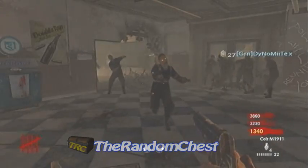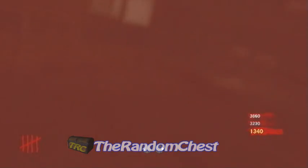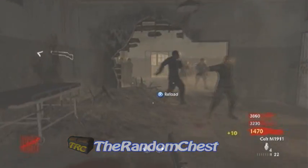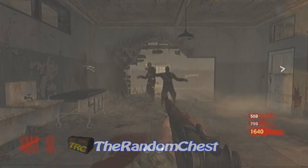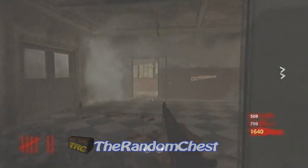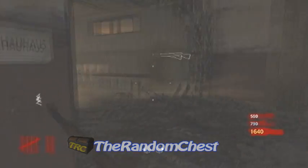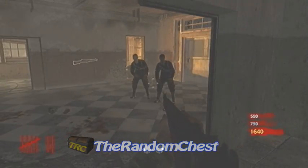Some are just standing there swinging around as if I was next to them, and some are against the door trying to whack my teammates on the other side of the building. There isn't exactly much point to this glitch — it's just to mess around, have a laugh, and watch the zombies act crazy.